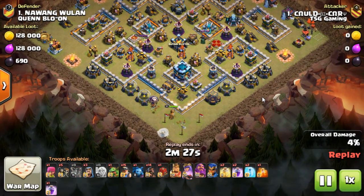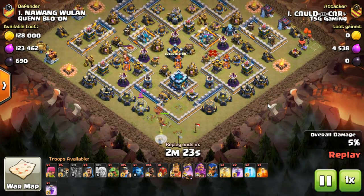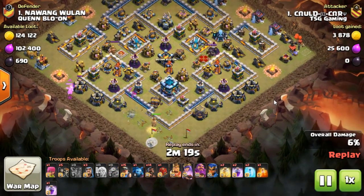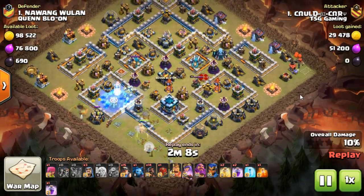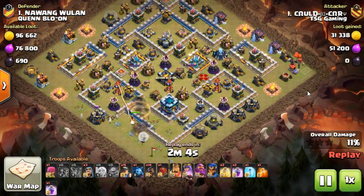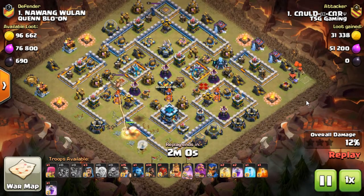The Queen is down. This is the second replay — not a different base, just the second replay so we can see all the subtle nuances we missed the first time. A Baby Dragon is taken out, which stops the Queen from pathing around. Nicely done, well thought out. Wall breakers go into that wall with just the big storage to go, so the Queen will get in nice and easily.